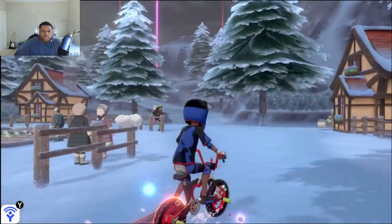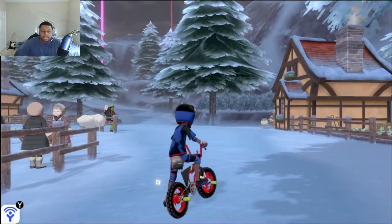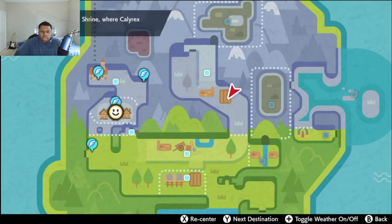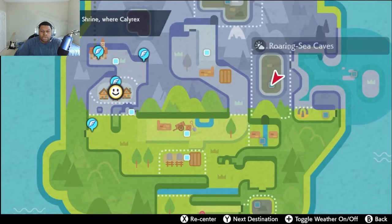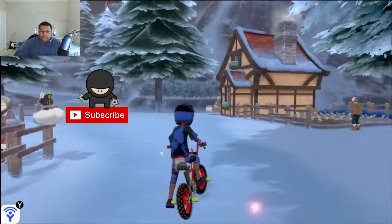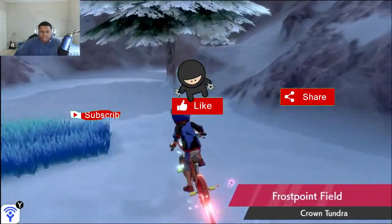Sounds easy enough. We have to go that way. Let me look at this map — do I have to go all the way around to get there? Yeah, it looks like we're going to have to travel through there and come up here. So I will just cut it to when we're there, guys.